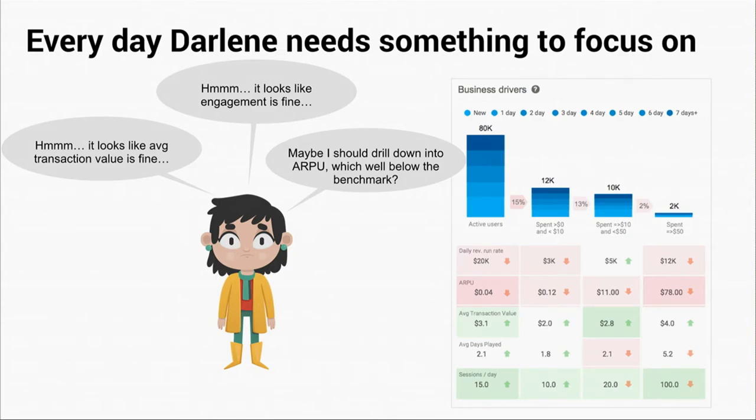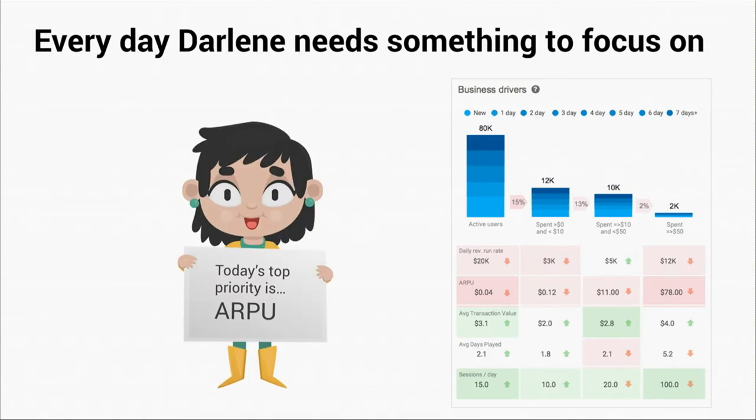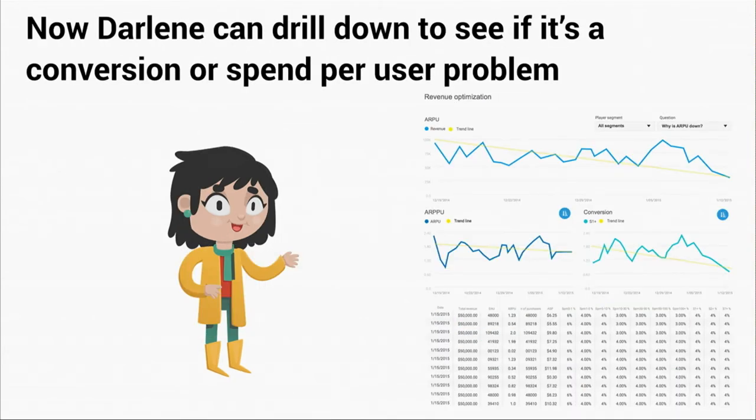This is an example of the business driver's page that we have. This is really powerful because it allows Darlene to compare how her game is doing to other games in her same genre making roughly the same amount of money. All the boxes shown in green in this example indicate that her retention statistics are actually fine compared to other games. But her spin statistics — in particular her ARPU — are much lower. So she clicks on the ARPU button and gets a drill-down piece of information for ARPU.